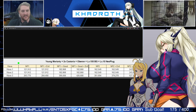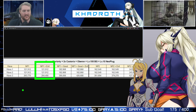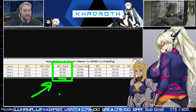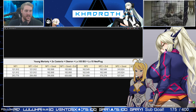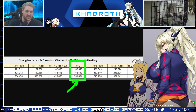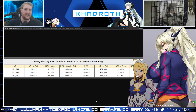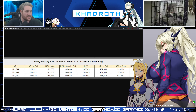Looking at actual damage numbers against neutral targets — Young Moriarty with double Castoria, Oberon, a level 100 Black Grail, and a Neo Plugsuit — these are ideal conditions. At NP1 by the third wave, you're managing something like 263k. With the Evil niche that's 284k. At NP1 with the Good niche, you're looking at 395k — which is definitely a lot better. Getting that super-effective modifier is going to be huge in finding a use for him. NP2 shows a quite significant spike in scalability, so getting that second copy does the most for him.